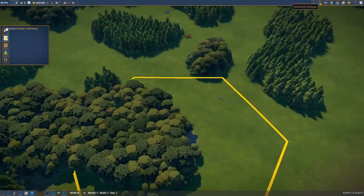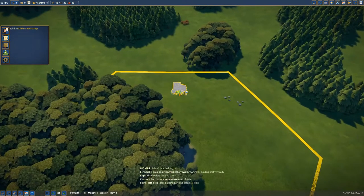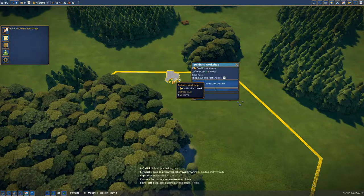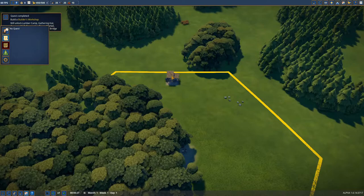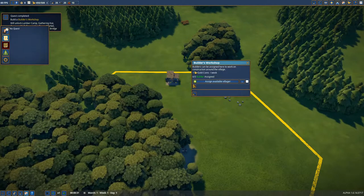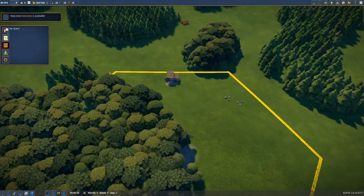In the previous version of the game you had to just assign people to be builders. Now we can actually make a builder's workshop. I'm going to put it right there on the border. Start construction — this one is finished immediately. Now we can assign builders to it. Just hit that plus icon and we now have three builders.